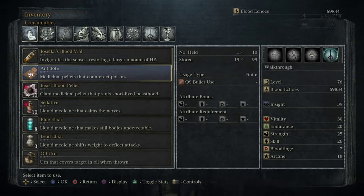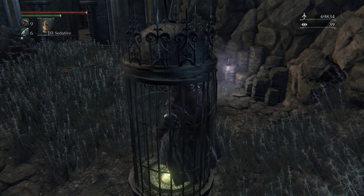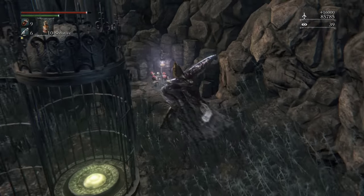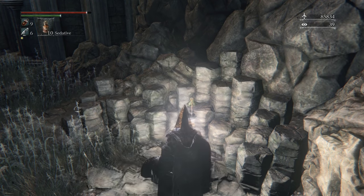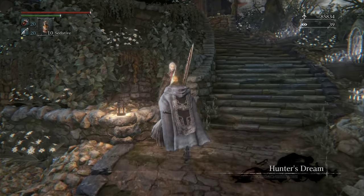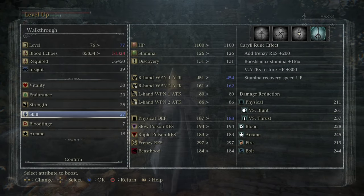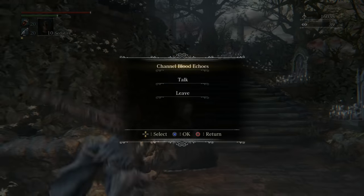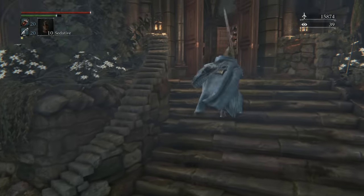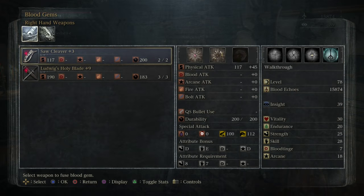Let me pop some stuff here. We're going to warp back and get some levels. The gem we picked up is the second 18% physical damage gem — so with that, your weapon is in excellent shape.